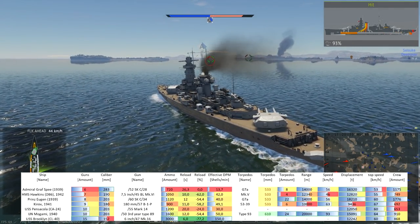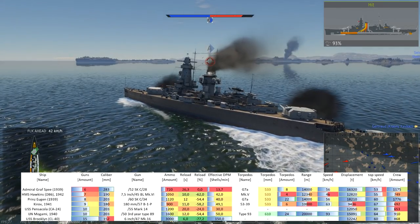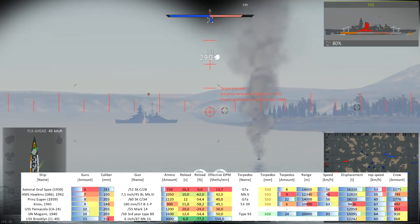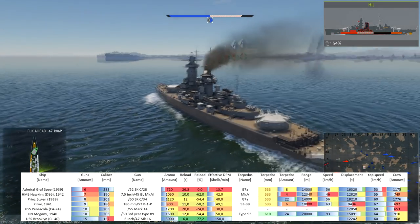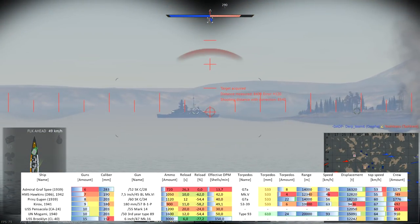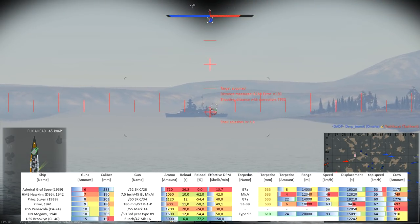The Admiral Graf Spee actually has one ace up its sleeve: it can play around the long reload in two different ways. Regarding torpedoes: the ship has two quadruple launchers at the very back, so they're great for kiting away. The firing angles overall are pretty good. We have eight G7a torpedoes, 533 millimeters in diameter, with a maximum range of 14 kilometers and 56 km/h with the torpedo mod — okayish, but not the wall of steel the Mogami can produce. At least you have them, something USS Brooklyn and USS Pensacola are missing.